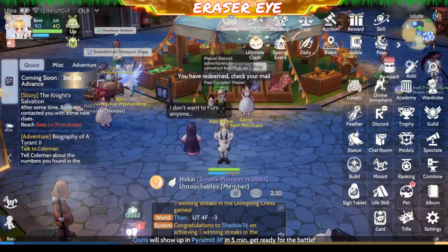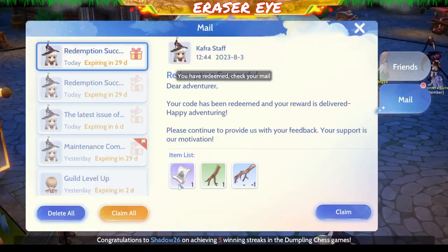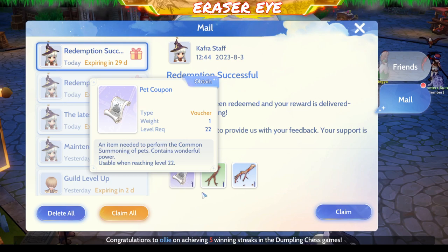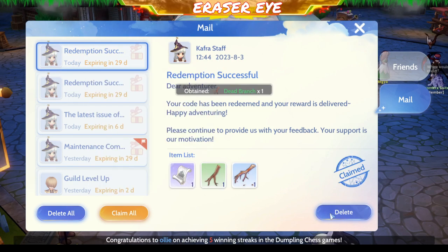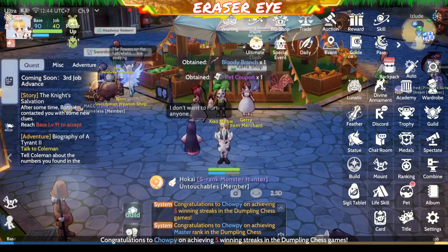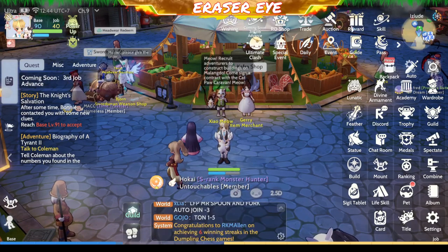The next code is like 'pouring juice' — it's a pet-themed code. We have the pet coupon, dead branch, and bloody branch. You can use those for hunting minis and elites — if you're chasing them everyday, the branches are great for that.